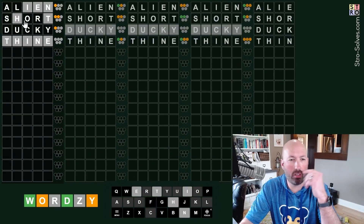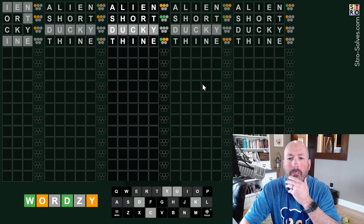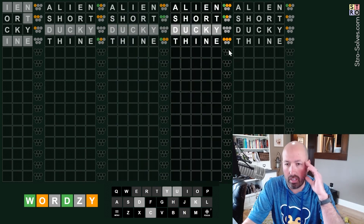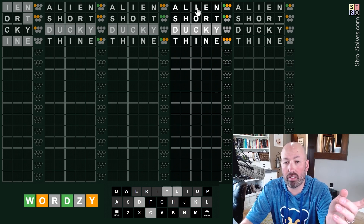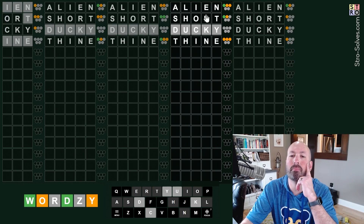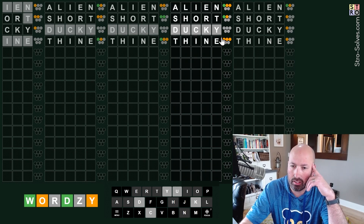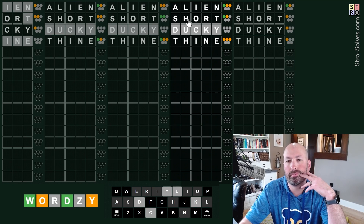We got a bunch of grays. So we know there's an A or an L; there's S, O, or R; there's one from ducky. This is the one that I thought might be 'thine', so let's look at this. The I is not the green because it would have to be green down here. The I could be yellow. The H cannot be the green. T could be the green. We know that three of T, H, I, N, and E are in the word, and two from A, S, A, L, O, R have to be in the word.